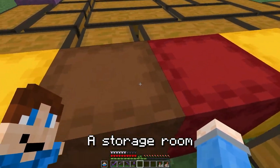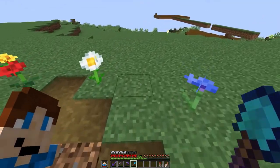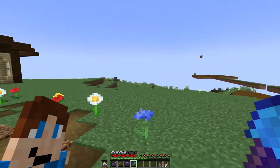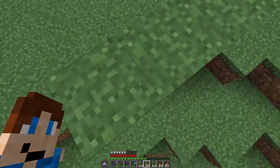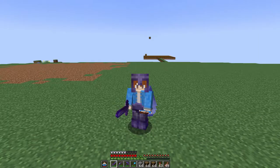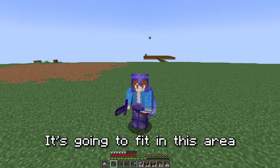Now that my house is done, let's move on to the second building: a storage room. I want to figure out where to put it. I was thinking if I move this path around and do some terraforming here, I could put it right here, sort of close to my house, while still giving me some room to do some decorating. And now that I've built the terrain and made an outline — yeah, I think this could work.